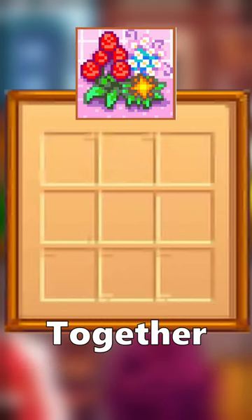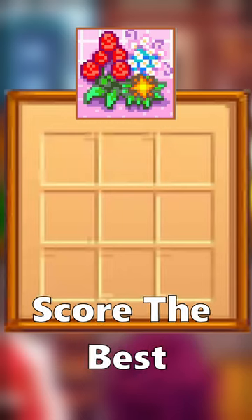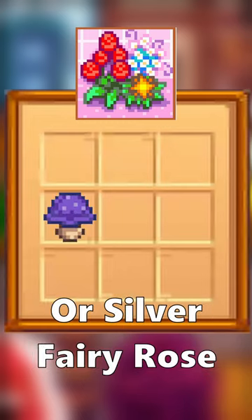The Flowers and Foraging Categories are lumped together. With that in mind, you only need to bring one of either category. The items that will score the best here are Silver Purple Mushroom or Silver Fairy Rose.